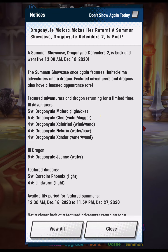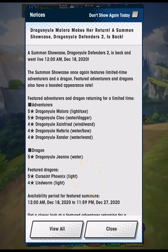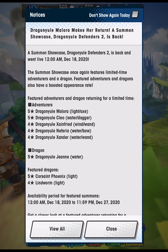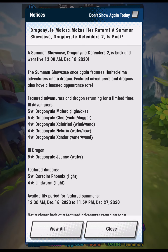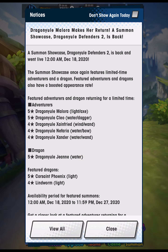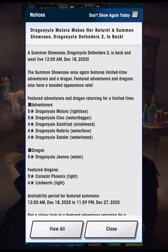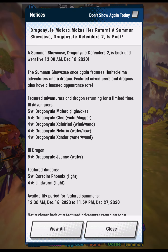So in order, you might want to summon for Zainfried first, then Cleo, Malara and Nefaria sort of tied, and Xander being the worst. As for the dragons, all are sort of okay, but none that I would recommend spending Sunlight Stones on for the five-stars. Having one copy of Dragon Yule Jhan is nice because you get a Sunlight Ore and Wormite from her stories just by having her in your collection, and she is limited, whereas Corsaint Phoenix isn't. Corsaint Phoenix is a strong dragon with a good dragon skill, cleanses poison and curse, and has a good area of effect, but she's not in the upper echelon of light dragons like Daiko Kuten and Gala Thor.